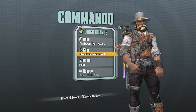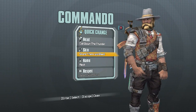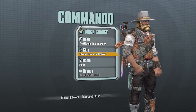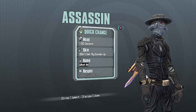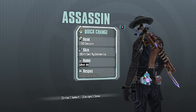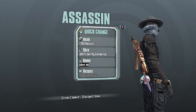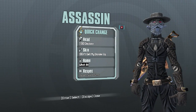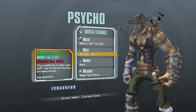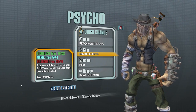In this video, I'm going to let you know that Gearbox just released a new hotfix, and this is going to allow you to get all of the Community Day heads and skins from all of the new classes. You're going to get them from any basic enemy in the game — so that's just regular bandits, regular varkids — any sort of non-badass enemy is going to be able to drop these heads and skins.